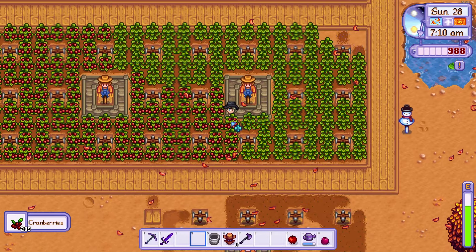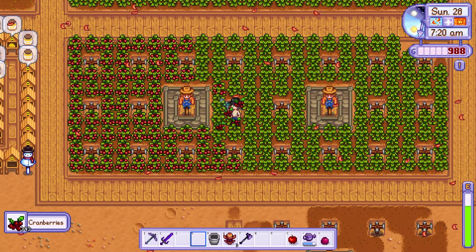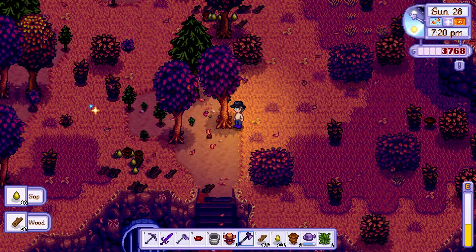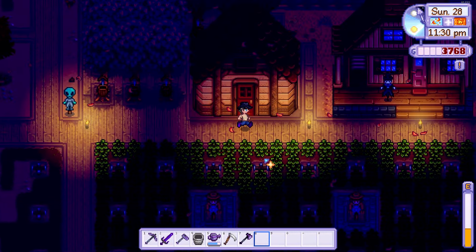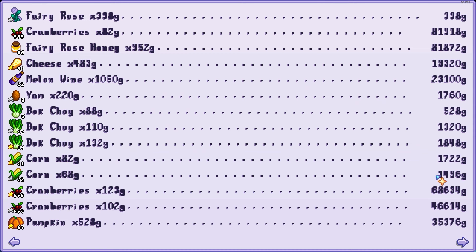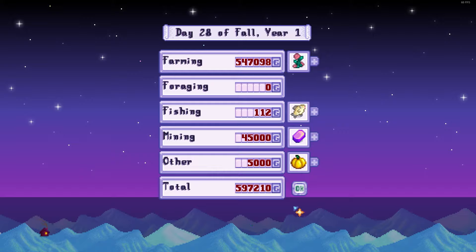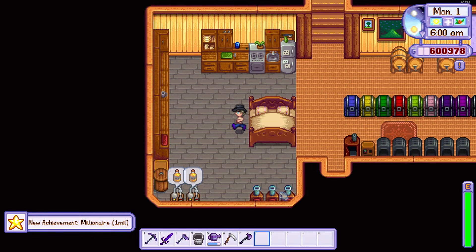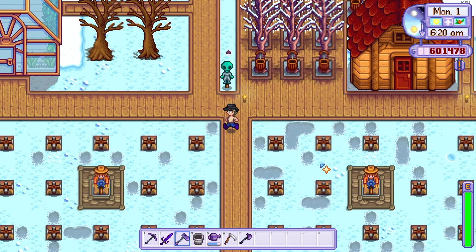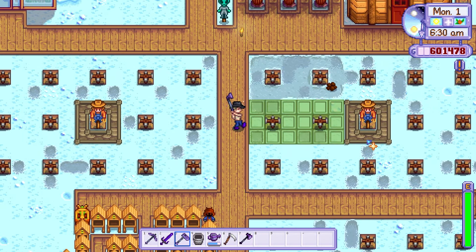On day 28 I collected my final harvest of cranberries and spent the rest of the day cutting trees. The reason I spent so much time cutting trees this season is because trees cannot grow in winter without tree fertilizer. After selling all of my stored up goodies I went to bed and was so excited to see I had made 597,000 coins. This means I can make some serious improvements to my farm over winter and upgrade my house to prepare for a wine cellar so I can make some iridium quality wine.